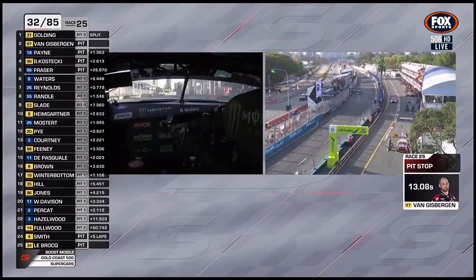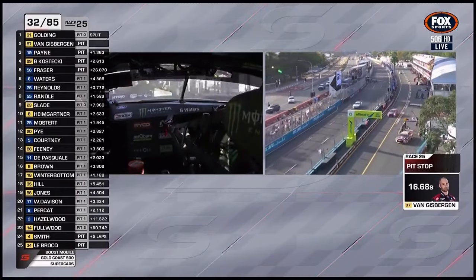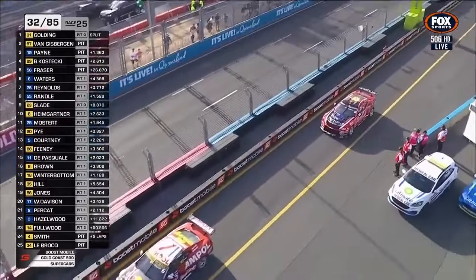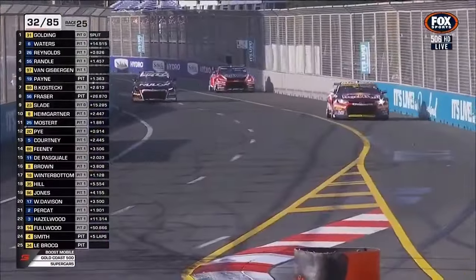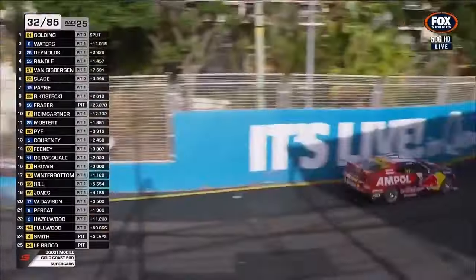They needed to get Shane's car out in front — and that's exactly what they did. That's a great example of what the team's championship strategy does: you've got to play that card, think on your feet. No matter what ended up happening in terms of fuel load, you've got to have clear track — and that's how they played it.